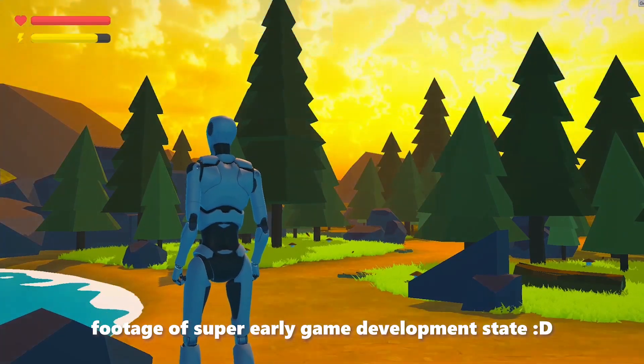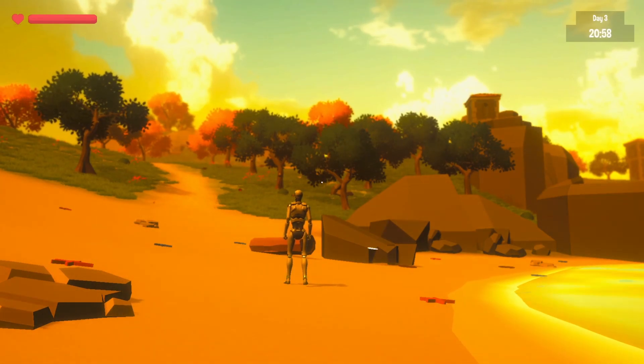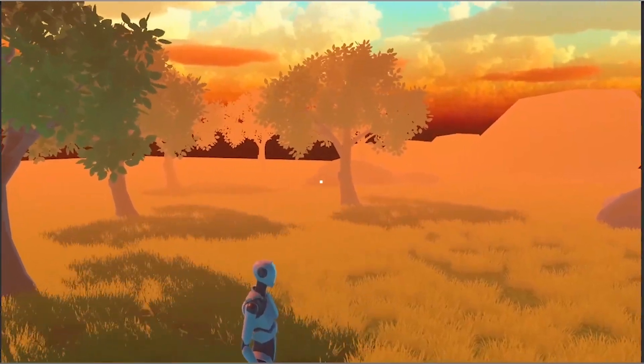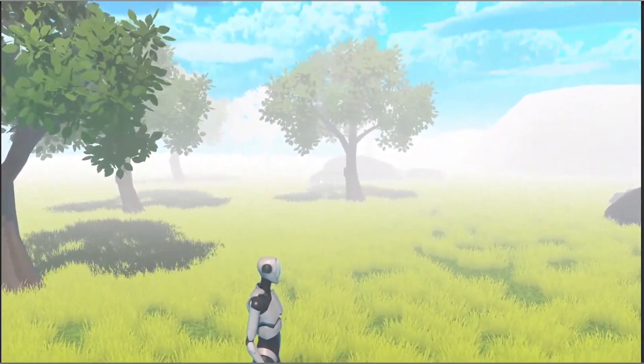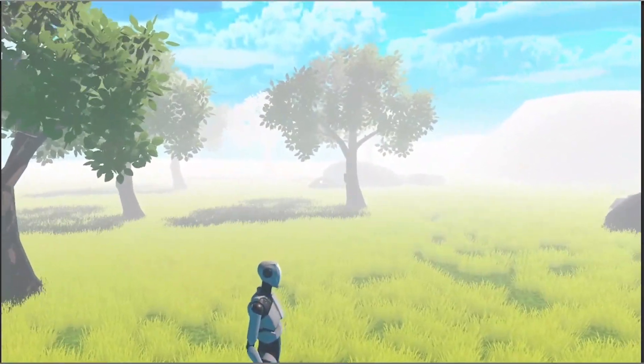What helps with the illusion is the light, which also changes according to the skybox, as well as the fog in the distance, which also changes colour. I'm actually quite happy with the system. What is also noticeable is that the shadow in the game world adapts with the time, so that a sun is imitated that rotates around the game world.